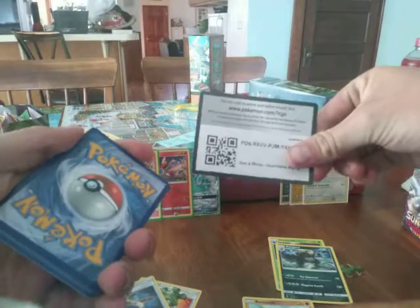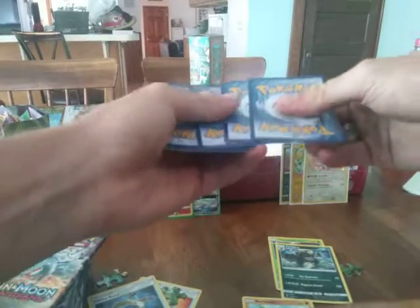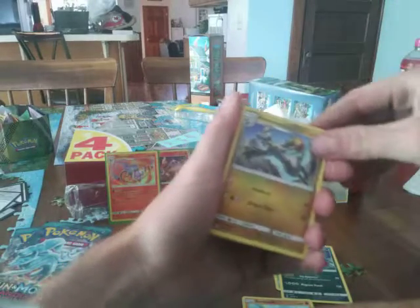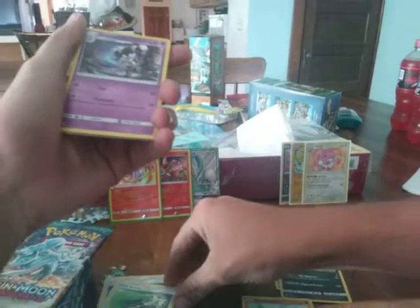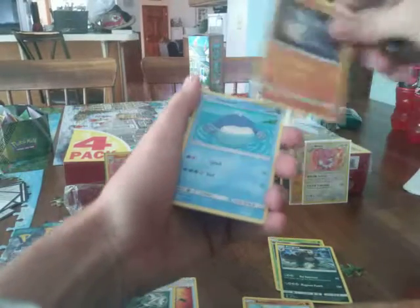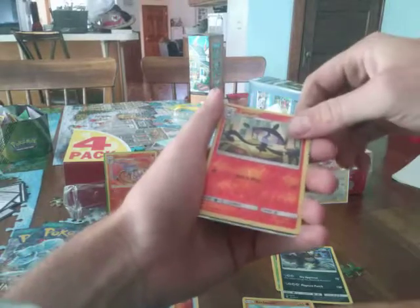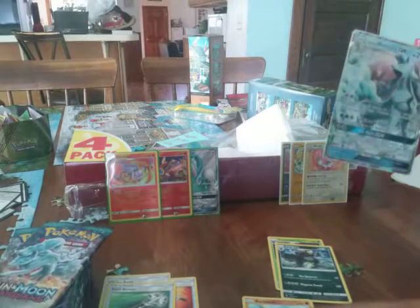There's a code for you — one, two, three, four. Psychic energy, Hakamo-o, Field Blower — that's a good card — Gothita, Machop, Stufful, Phantom, Heliolisk... oh my gosh, Ninetales GX! Oh my gosh — you chose that side!